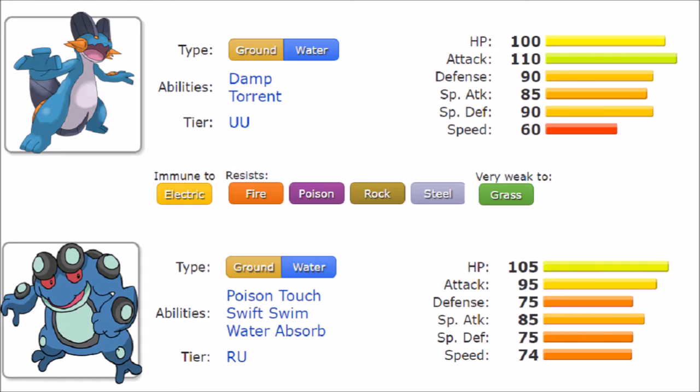For Special Attack, they're quite close with both sitting at 85, which is above average. Then we get to Speed, which really differentiates them: Swampert is the bulkier but slower one at 90 base Speed, while Seismitoad actually has 74 — a somewhat niche Speed tier. The correlation with their abilities further differentiates what each Pokemon is able to do.